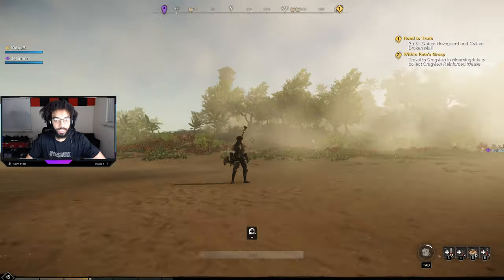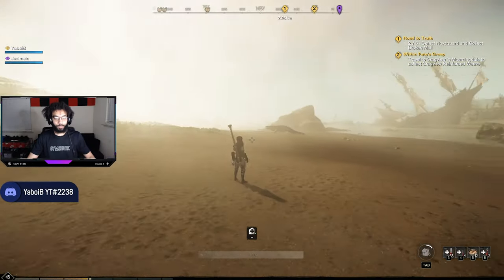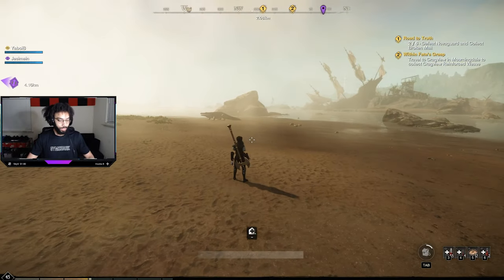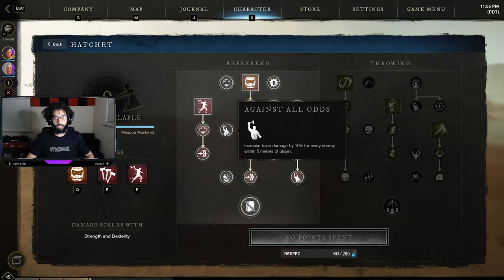Basically your hatchet stacks up to 300 weapon damage and it doesn't go away unless you switch your weapon. There's a skill with the hatchet called Against All Odds where it increases your base damage by 10 for every enemy within five meters of the player. How it's supposed to work is: as long as enemies are within five meters of you, your damage will go up.